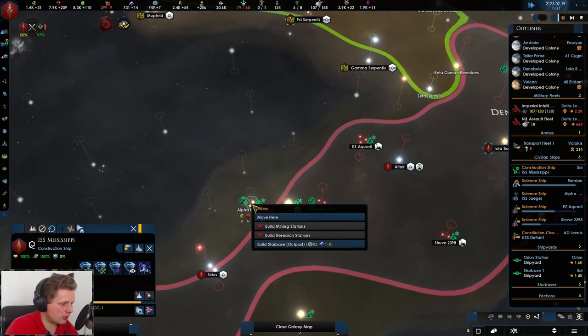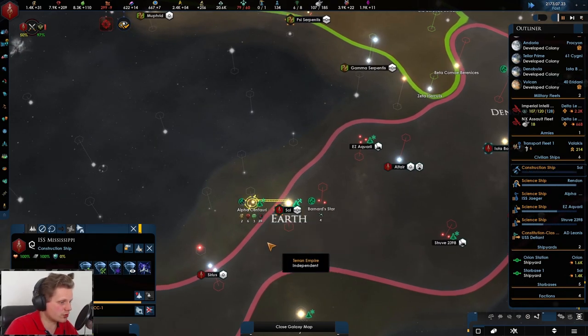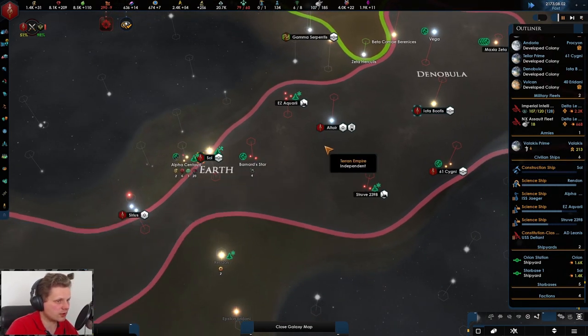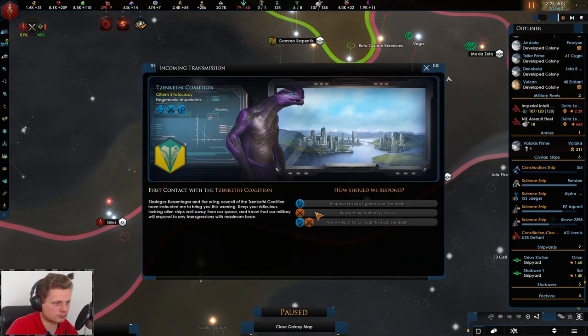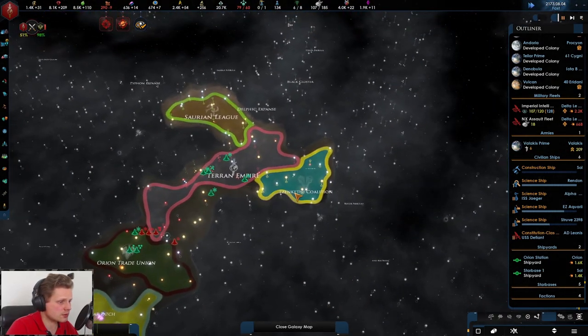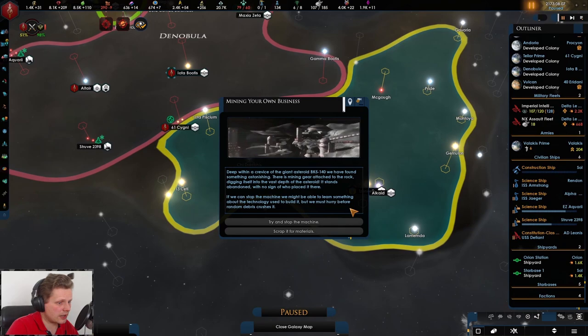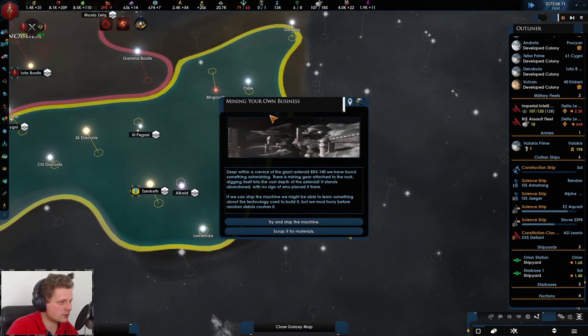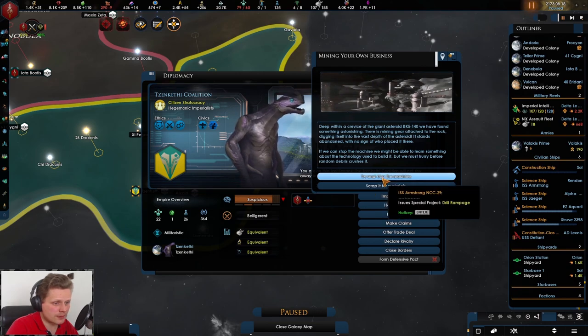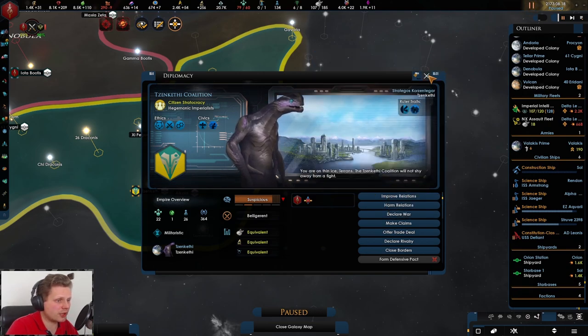Wow, look at this - Alpha Centauri looks gorgeous, really nice. We got ourselves another species right over here, and by the looks of it they are just a one-system miner. Drill rampage - let's do it.